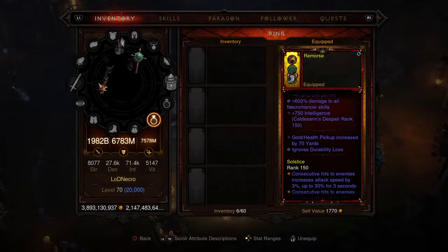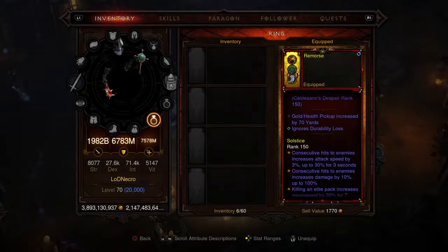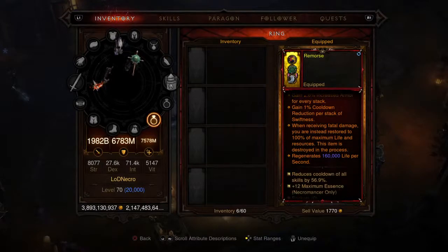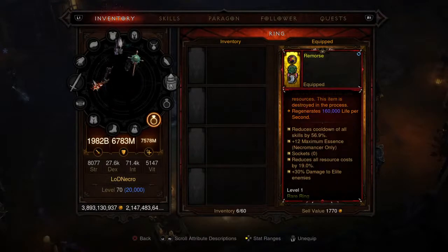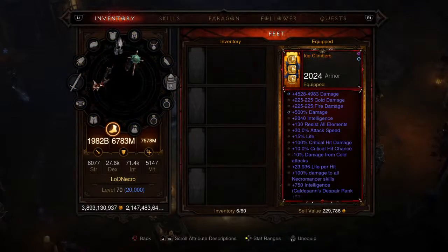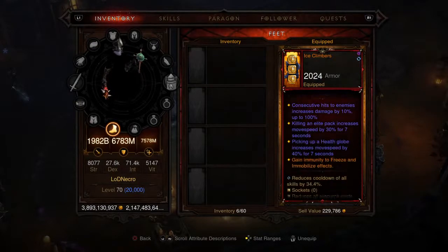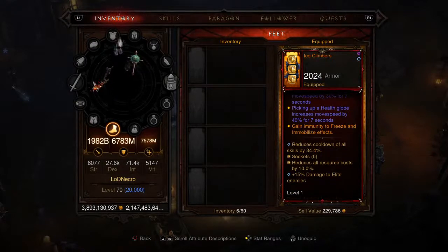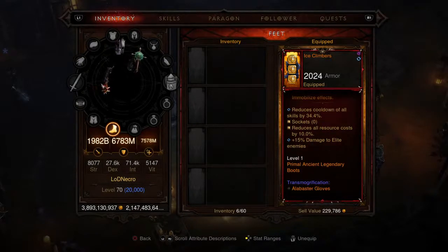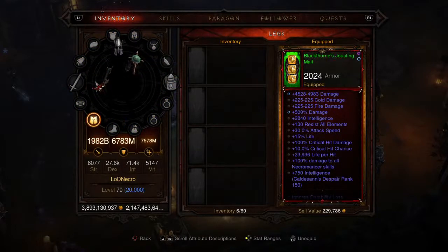The second ring is the Test Ring 516 life ring — the immortal ring. 600 damage to all Necro skills, gold and health pickup radius increased by 70 yards, and you regen 160,000 life per second. Skill cooldown at 56.9, resource cost reduction at 19, and 12 to maximum essence. For boots, Ice Climbers with 2024 armor — you gain immunity to freeze and immobilize effects. Same bonuses: 34.4, 10, and 15. Level one Primal Ancient Legendary boots.